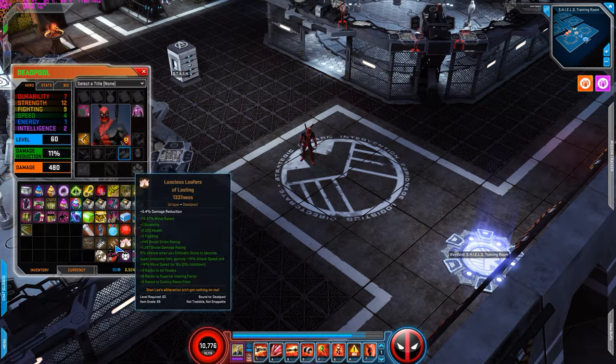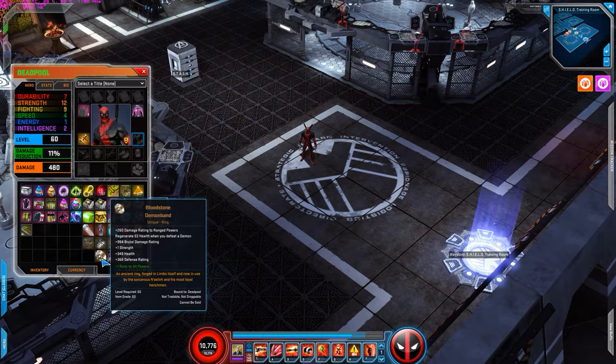For uniques I use all of these uniques. For the Bloodstone Demon Band I use the one that gives you damage to range powers, brutal damage rating, strength, health, and defense. This is a very, very good demon band — it's kind of rare to find but very, very good.